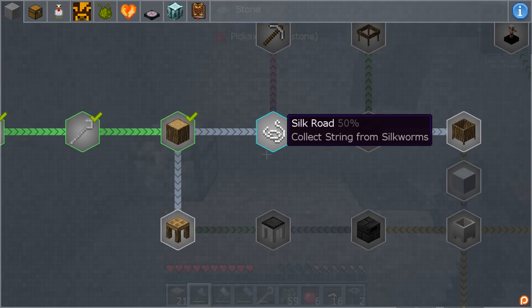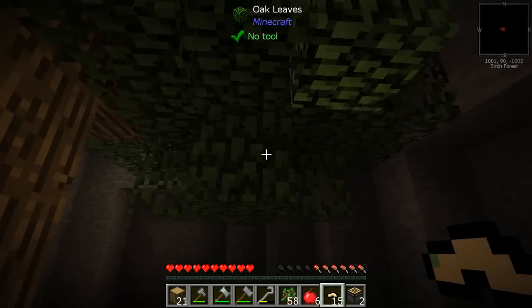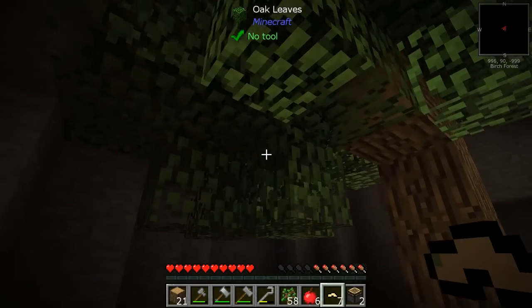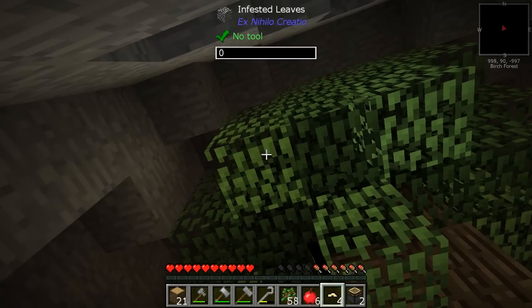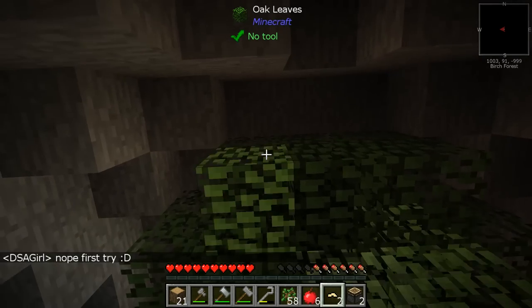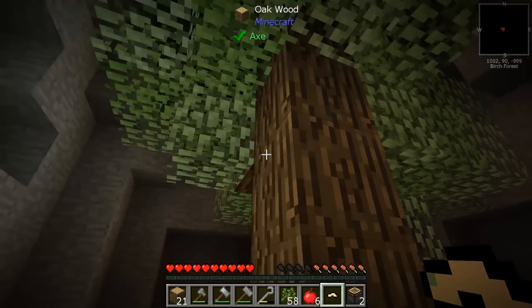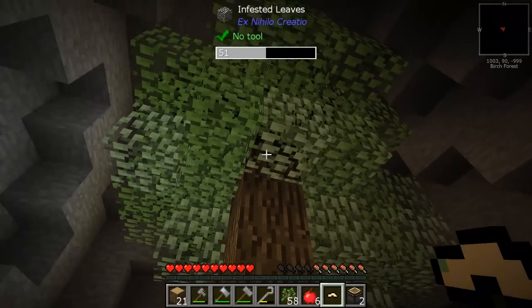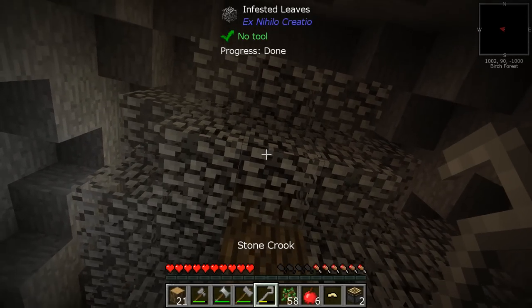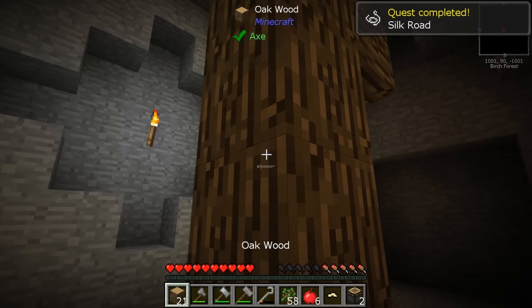I'm going to grow another tree and infest it with the worms. The tree has grown. I'm sticking a lot of these worms in — I don't really need them for anything else right now. You have to wait for them to spread; you can see how they're getting wider. We'll wait a little bit and then use the crook on it. There we go — using the crook gives us some string, which completes that other quest!